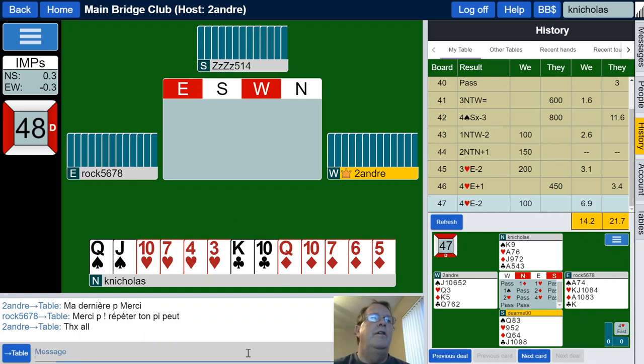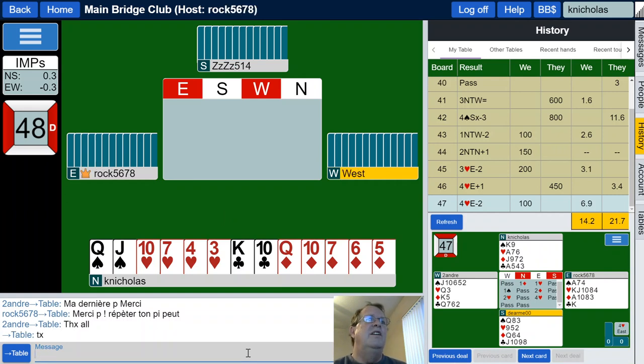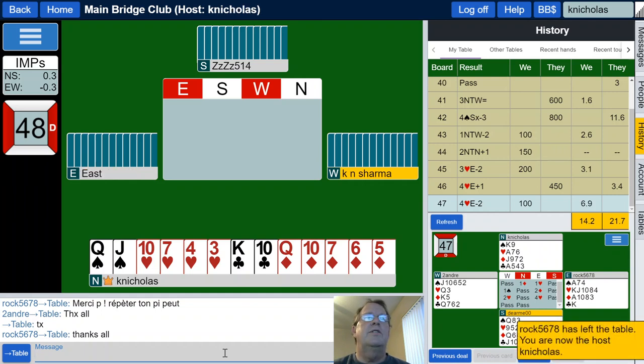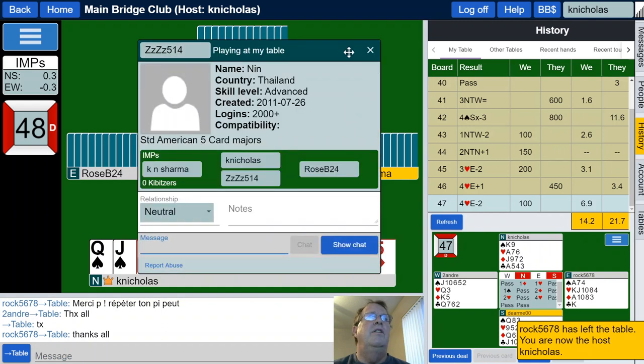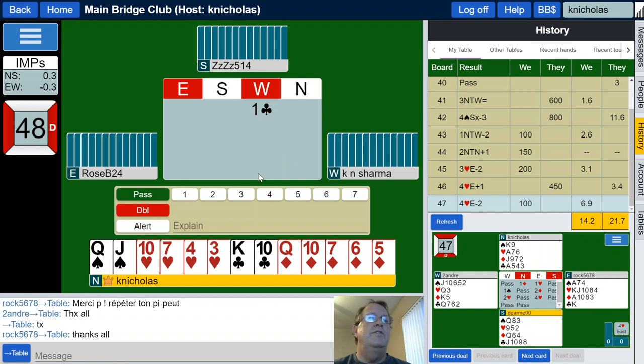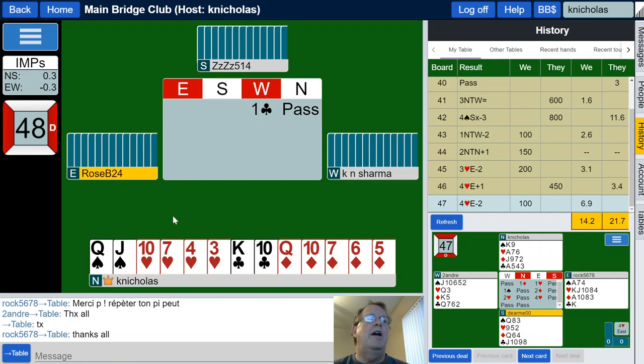We have ourselves a couple new players — three new players. Looks like I will become host of the table. Nin from Thailand, standard American five-card majors — well, that's what we're looking for. Five, six, seven, eight high card points — we will be passing.